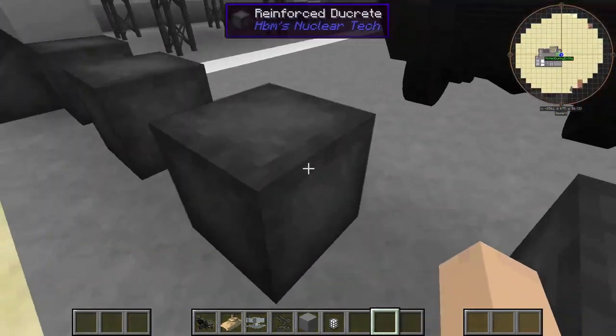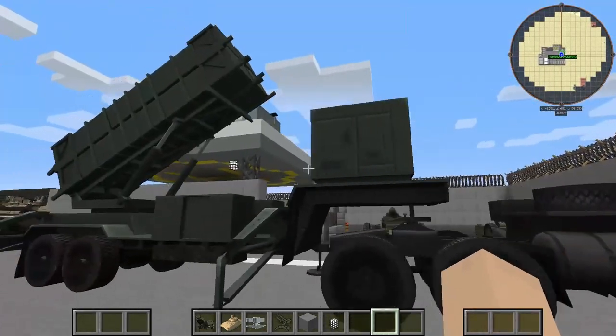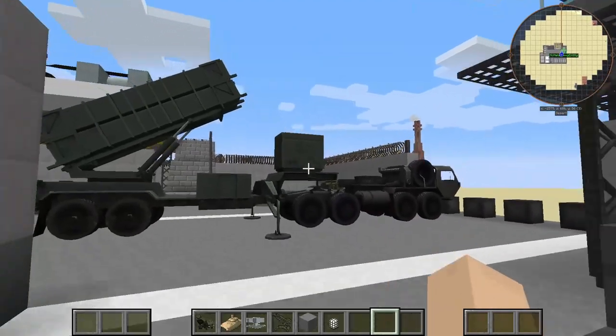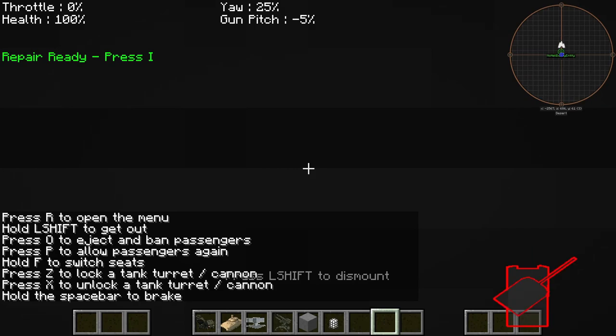We have our entrance here. This is a surprise tool that will be useful later. Here's our little rocket launching station thing. Look at that — no way. Got a machine gun up in here.